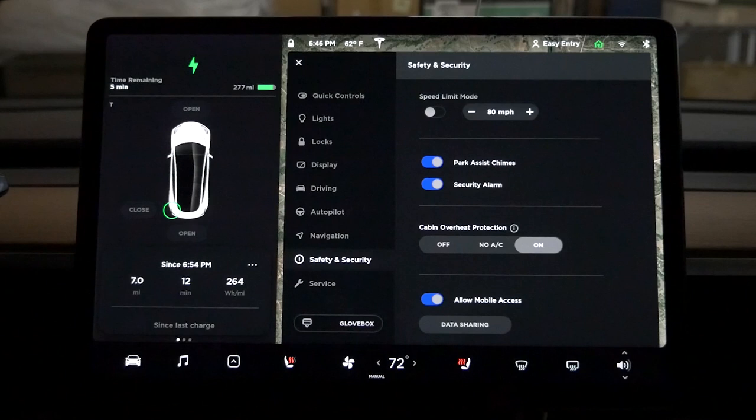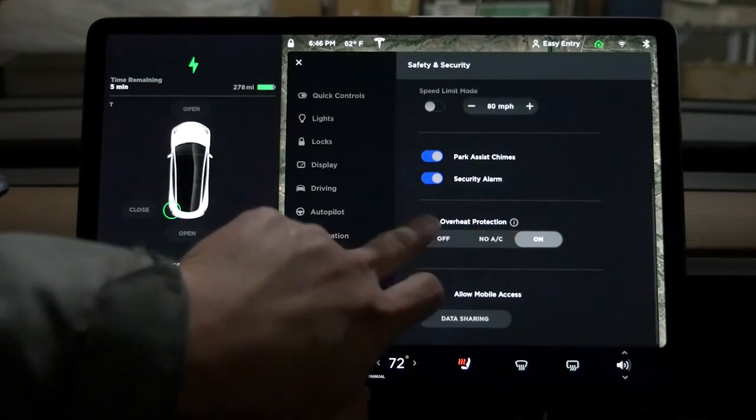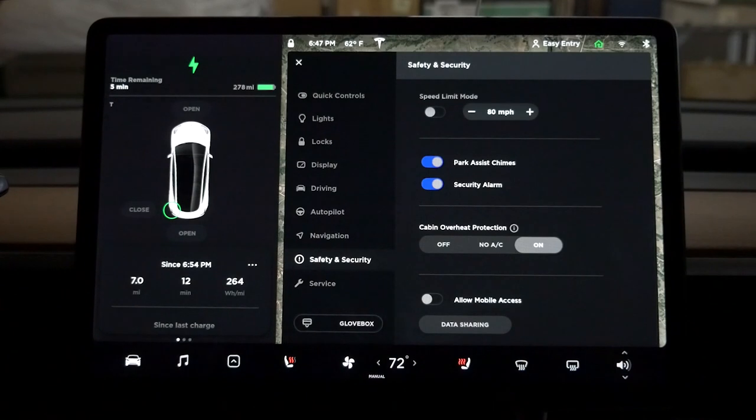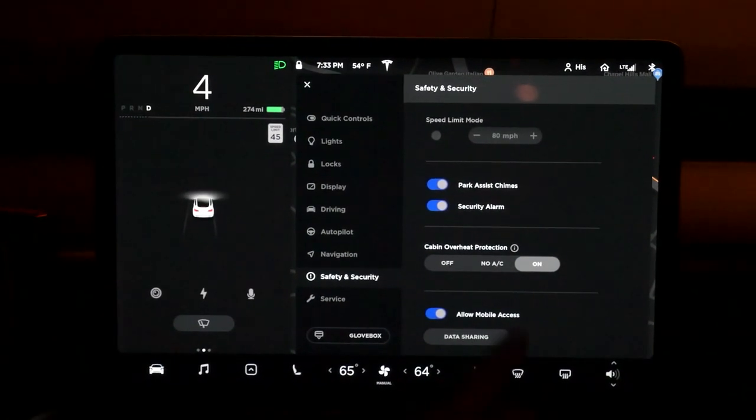Cabin overheat protection maintains the cabin under 105 Fahrenheit or 40 degrees Celsius while parked for up to 12 hours after you exit. No AC mode consumes less energy but temperature may exceed 105 degrees Fahrenheit. Cabin overheat protection does not operate when the battery reaches 20% or less. That's good to know - very smart. Allow mobile access will allow your mobile to control your car.